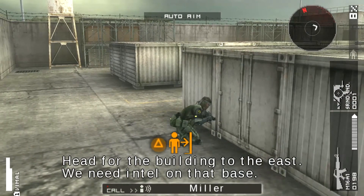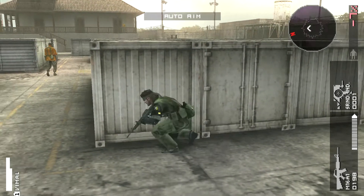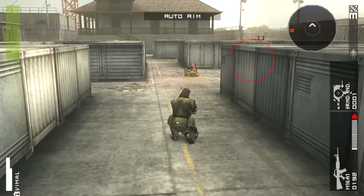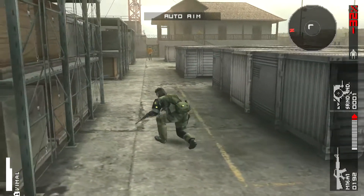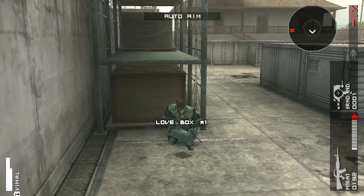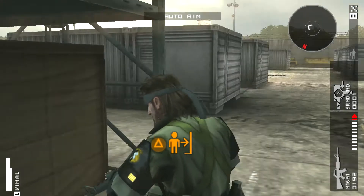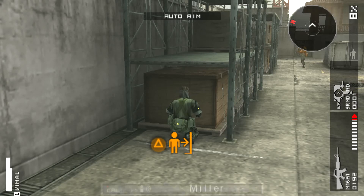Head for the building to the east — we need intel on that base. Your objective is the building to the east.